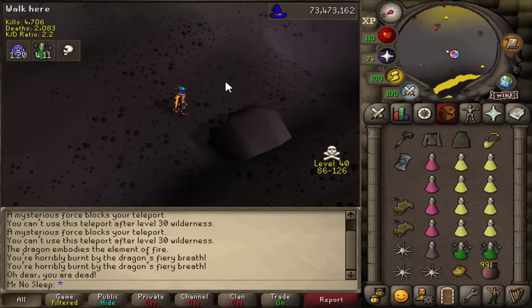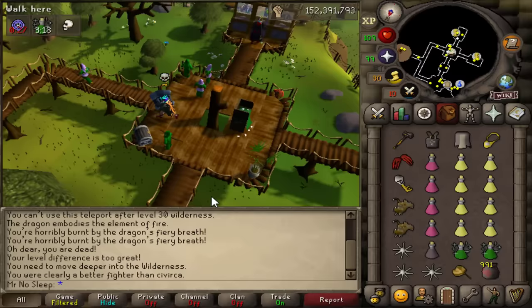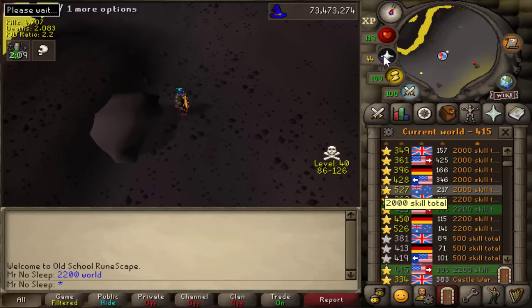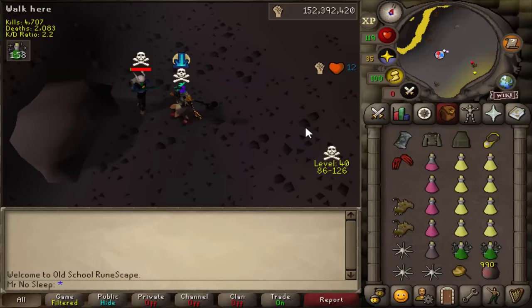I am ready for them with max strength and a dragon claw spec to say hello, followed up with another dragon claw spec to say goodbye. If all else fails, we have the elder maul for backup. With this current setup I am risking close to 200 mil if somehow killed. First I wanted to try out the entrance to the revenant cave — a very popular teleport amongst players including some gold farmers and rev bots.